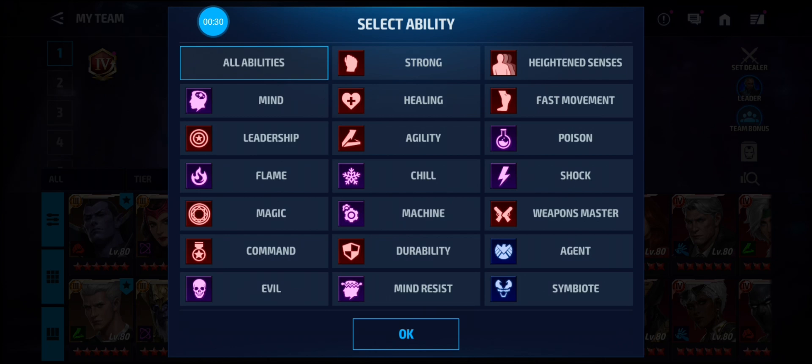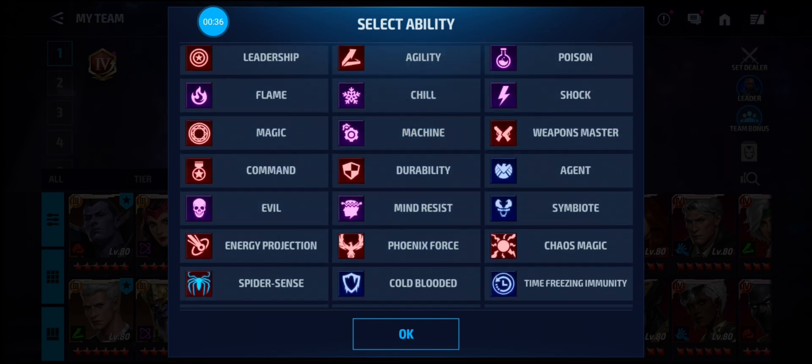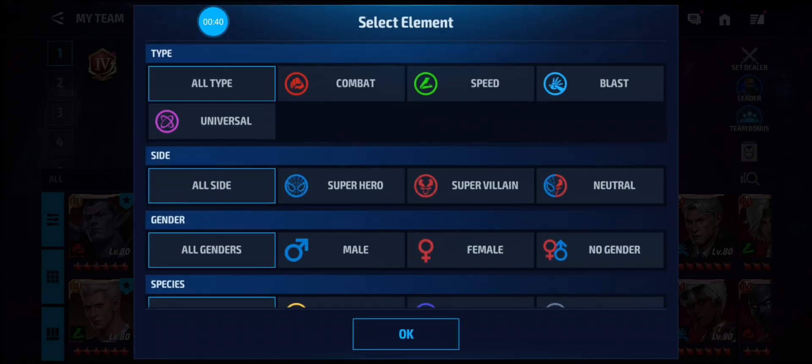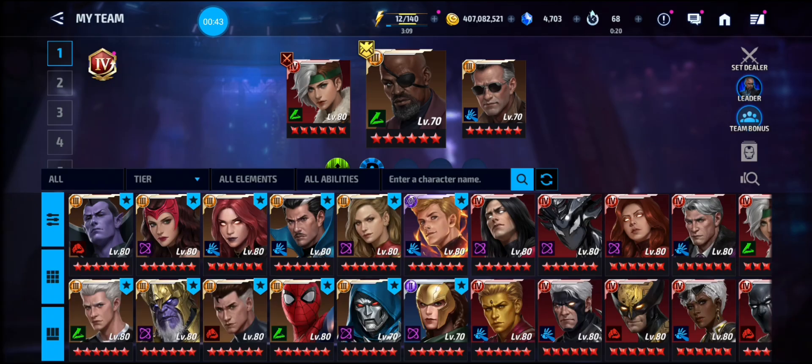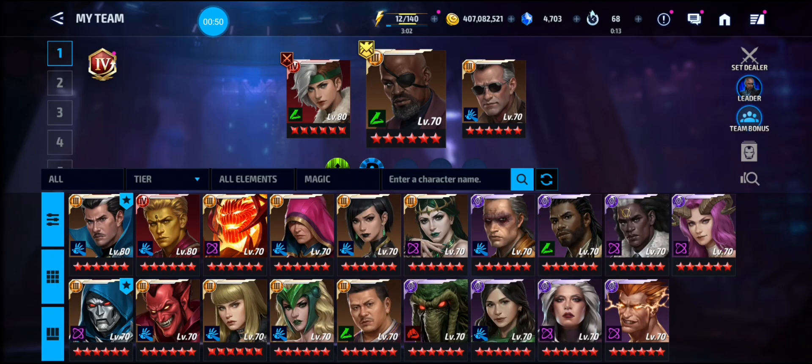I'm going to the hero page, go to abilities, and find magic. Here are the characters that have the magic tag. There are some good supports and leaderships in this one, but there are only two tier fours: Adam Warlock and Dr. Strange.